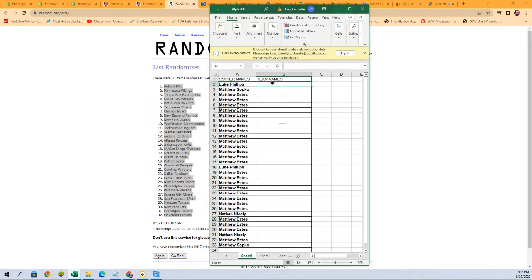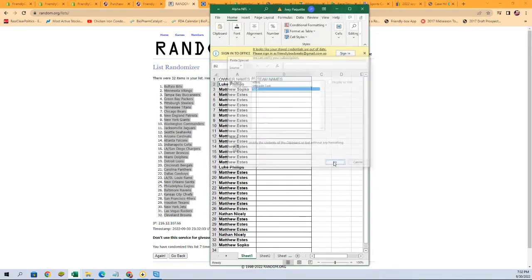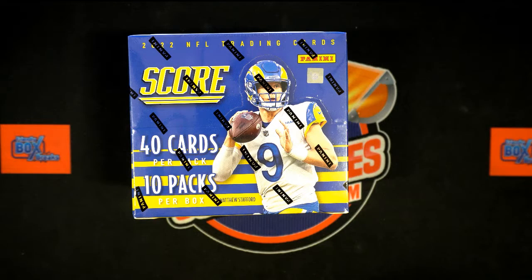Let's paste them in right here and we'll see who everybody has. If your name is next to the team, that's who you have. I'm going to switch over to the other screen to add this list and sort them by alphabetized team name — the owner's names will stay with the teams.